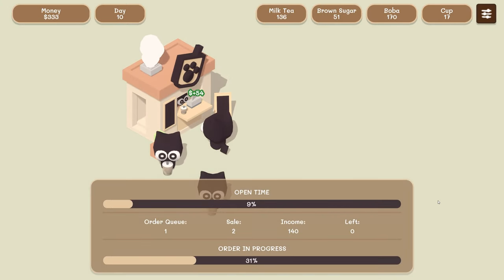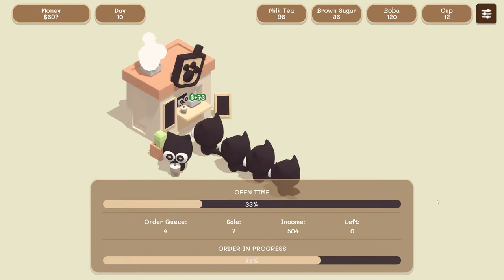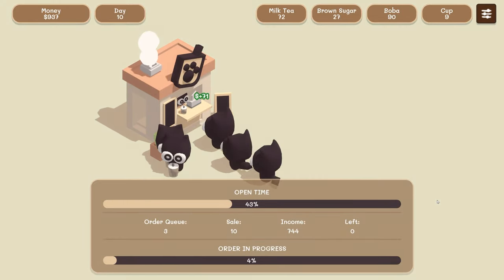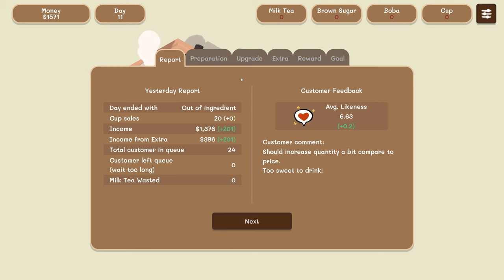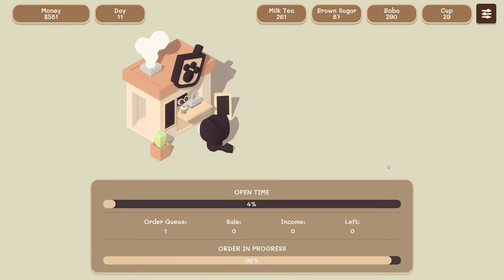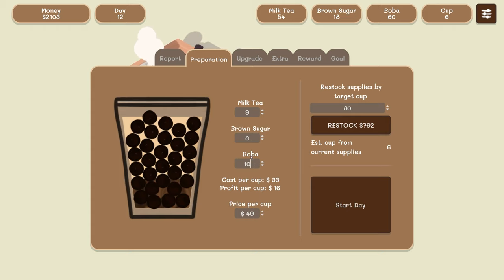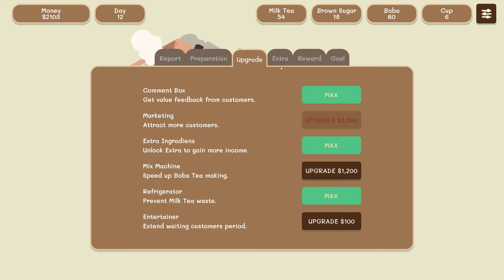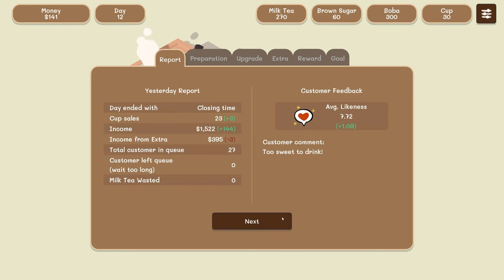Fancy boba tea — $86 dollars for a boba tea! Imagine drinking that. I would take one sip a day for however many days it lasted if it was that expensive. We're gonna need to increase how fast we put out — let's restock up to 30. We definitely need to think: is it too sweet? Does boba count as sweetness? Because I'm not bringing that down. Let's take down the brown sugar and bring the price up just a little bit. Restock and speed up — we should be able to get through all of it.